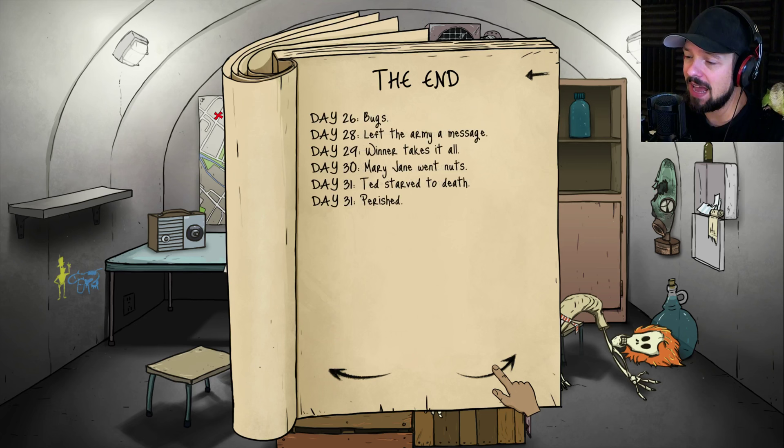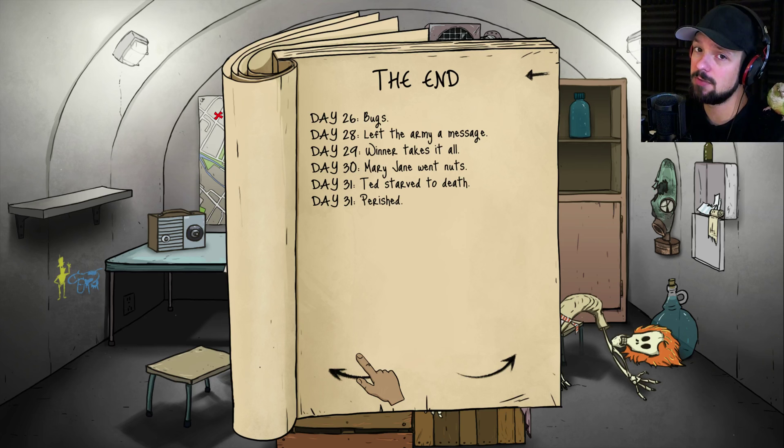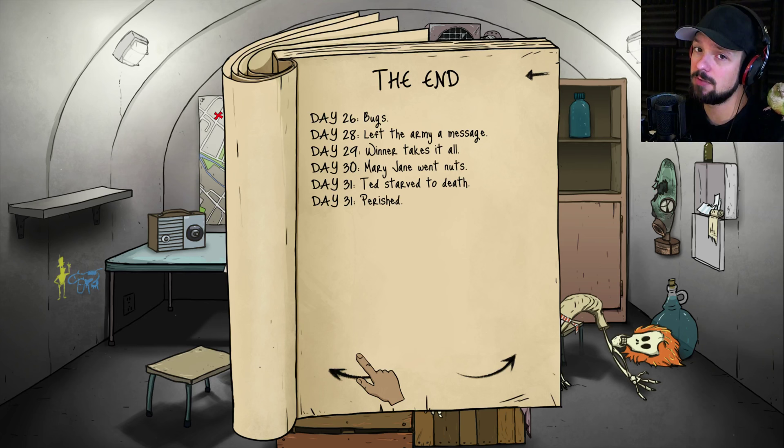I hope you guys enjoyed this episode — this was, as you requested, the regular survival mode where you just get items randomly. Even though we got a good selection, in the end it didn't matter. Please leave a like and leave your ideas for challenges in the comments below — what we could do with 60 seconds. I'm Weasel, I'm out, and I hope to see you around. Bye-bye!